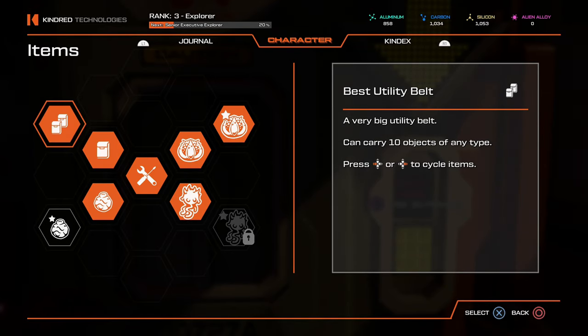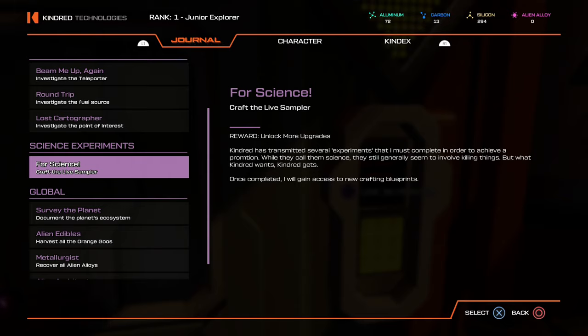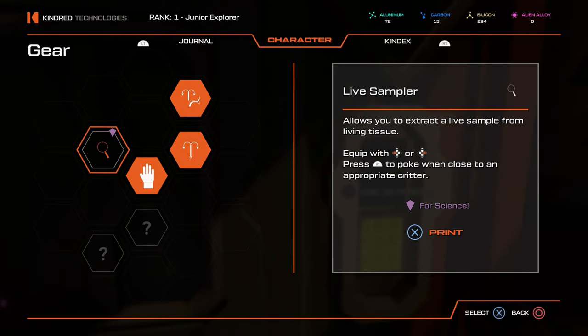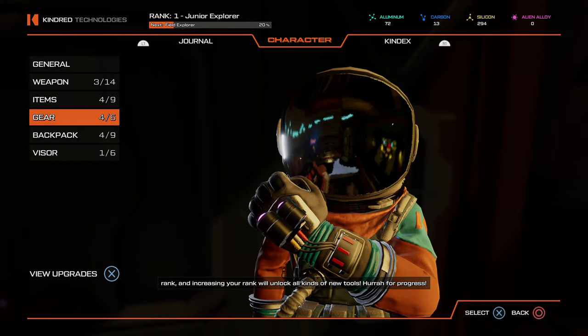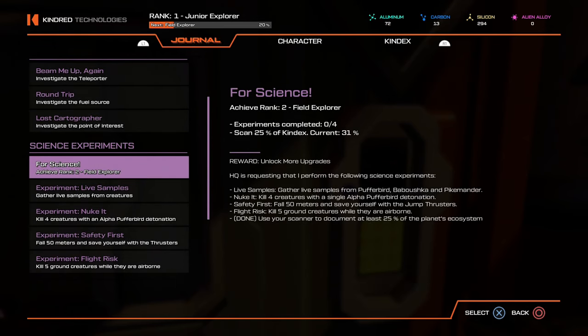Next, science experiments. To unlock certain upgrades in the 3D printer, you need to complete side quests called science experiments. First, craft a live sampler, then complete challenges to rank up — the higher your rank, the better equipment available in the 3D printer. Some challenges are easy, others are difficult. I'll have a full guide in the description. Complete these as soon as you can.